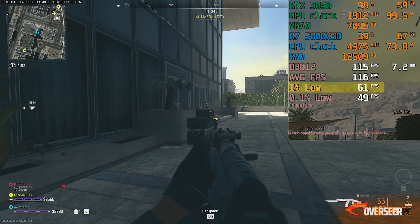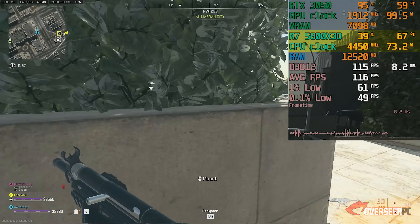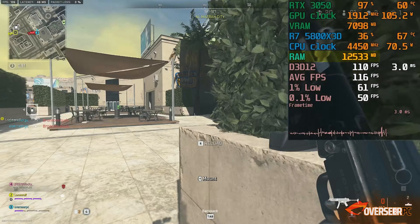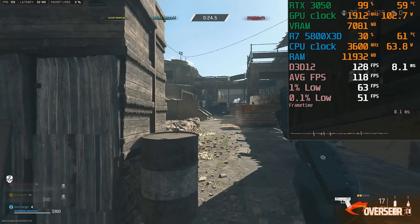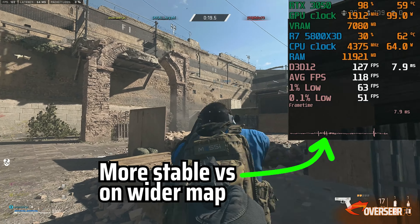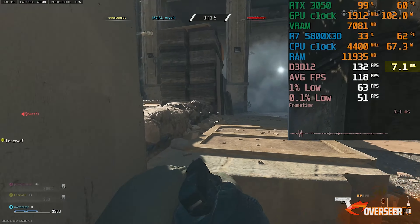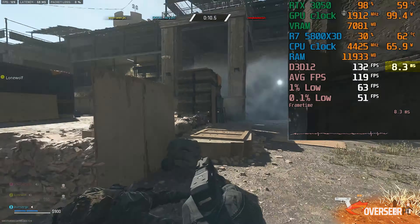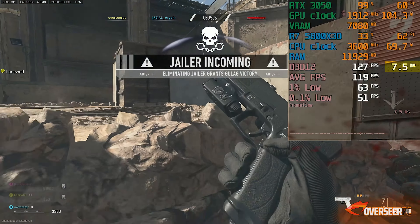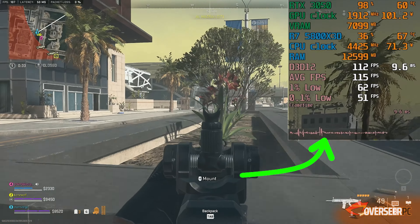There is a huge gap between the 1% lows and the average FPS. CPU performance is running up to 4450MHz with PBO turned on and using 80 watts of CPU power, and RAM usage is only around 12GB. The gulag performs better as it's a much smaller confined space, with FPS reaching around 130. However, frame times still spike above 8ms — standard for competitive gaming would be 8ms or lower stable frame times. Moving into a more urban environment, performance is more or less the same with those microstutters persisting.